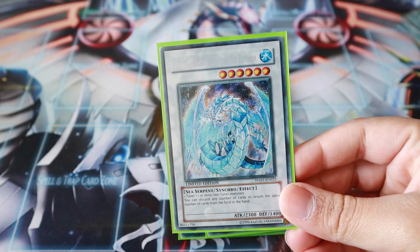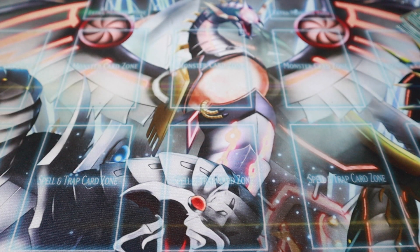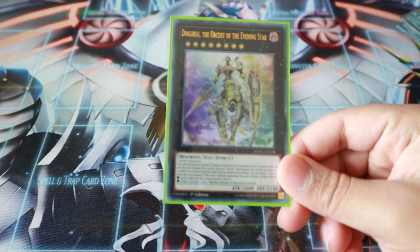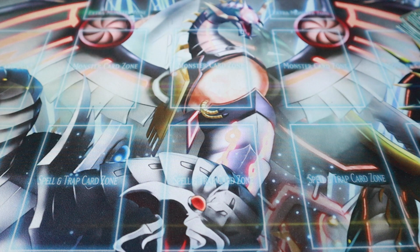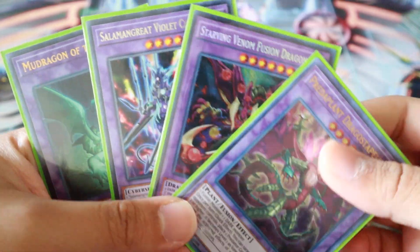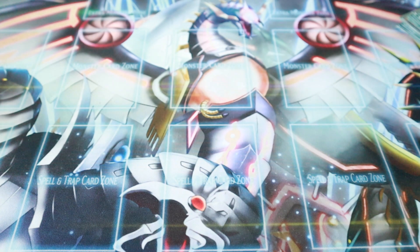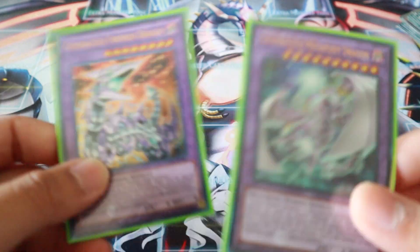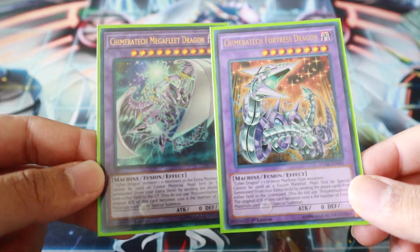I also play Brionic, just because you can technically make it. Dengirsu — you play Crackdown and if you're playing against Orcust, you take away their Lingirsu, their Galatea, and you can go ahead and Dingirsu them. That's always fun. And then of course the Super Poly targets: Starving Venom, Muddy King Predaplant, and Predaplant Dragostapelia, plus Salamangreat Violet Chimera. A little bit of everything covering the whole span of the meta. And I also play both Chimeratech Megafleet and Chimeratech Fortress Dragon in case I get a rogue Cyber Dragon player — I'm able to destroy them as well.